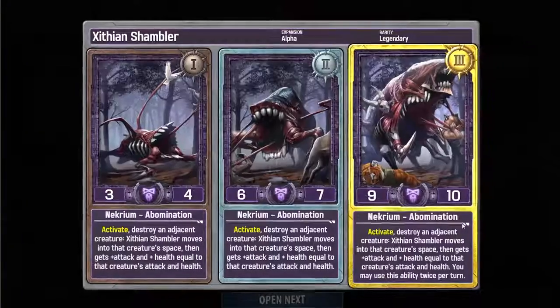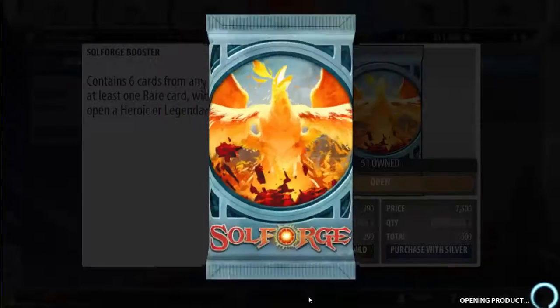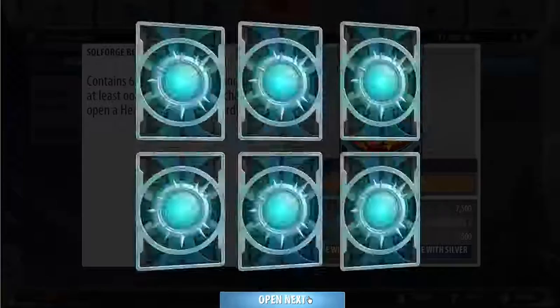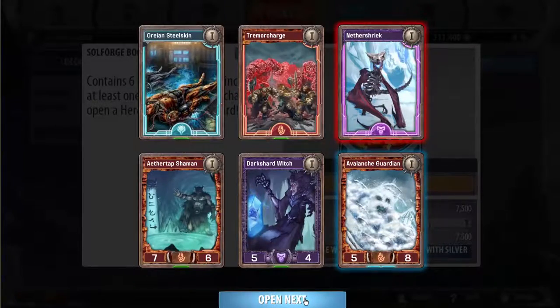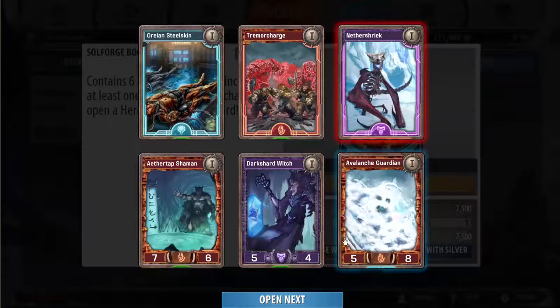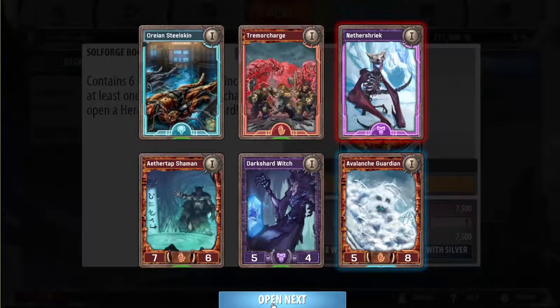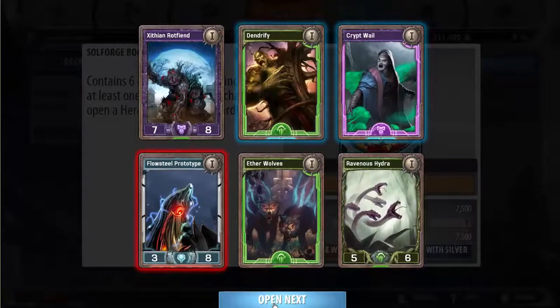Zithian shambler is certainly horrible — it's an abomination that has to kill other creatures to get bigger, and then they just kill it with a removal spell and you feel really sad because you killed your own creatures to make it good. Sparkstone elemental is okay in wall decks, pretty good in unheroic wall decks. Nether Drake is okay — it spawns a 4/8/15 that kills whatever it comes in front of, but it's pretty hard to control and I don't like the card very much; it sees play every now and then. Flow steel prototype is the worst legendary in Soulforge, so don't worry about that one.